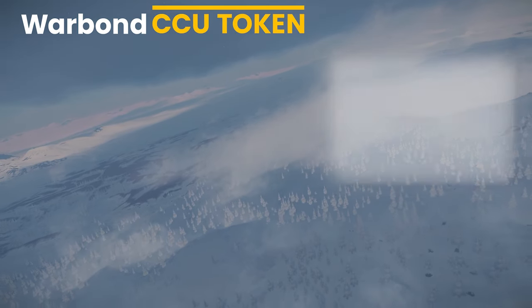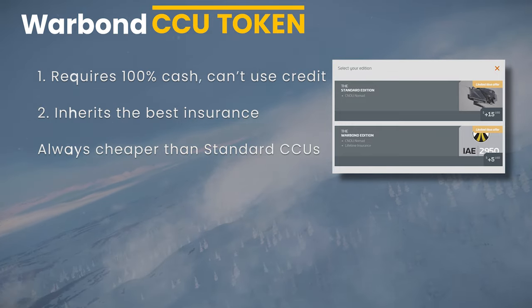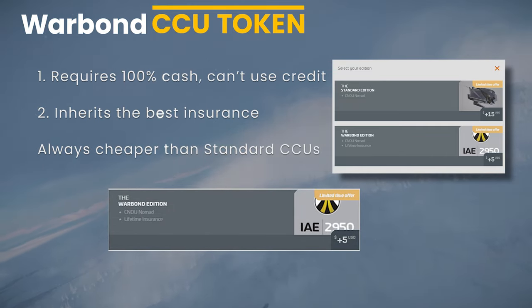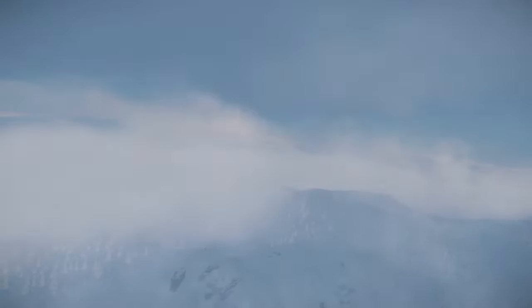The war bond CCU is different in the following ways. First, you must use 100% cash to buy this upgrade — you cannot use store credit. Additionally, the insurance on the new ship, if it is better than your current pledge, gets inherited by the overall pledge once acquired. This ensures that you get the best perks when using a war bond CCU and, most importantly, you get the best insurance.